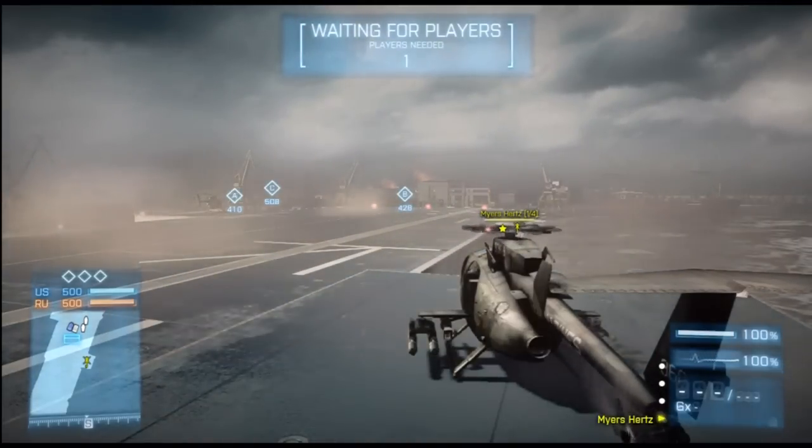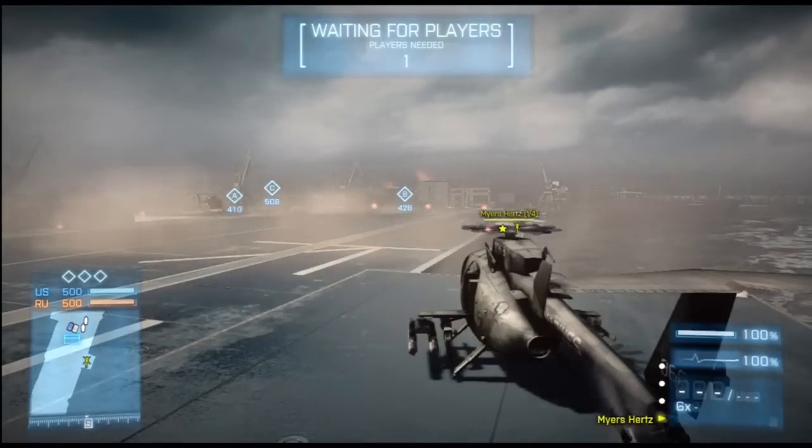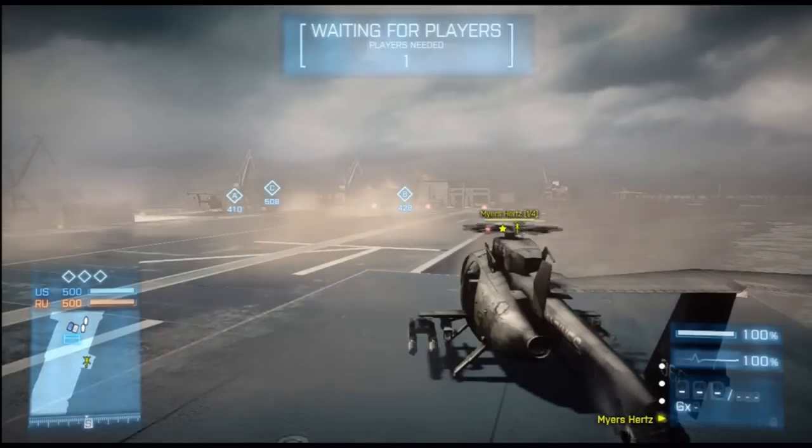Today, Lesson 1 is around basic movement of the helicopter and we'll cover getting up, getting down, moving forwards, backwards, left, right, how to turn whilst moving, and how to do basic circle strafe.